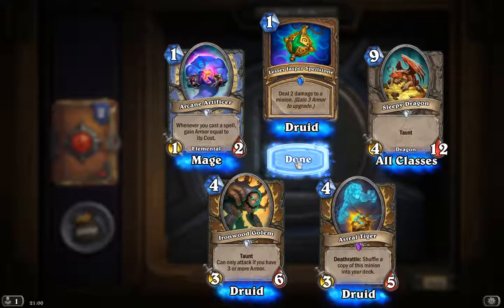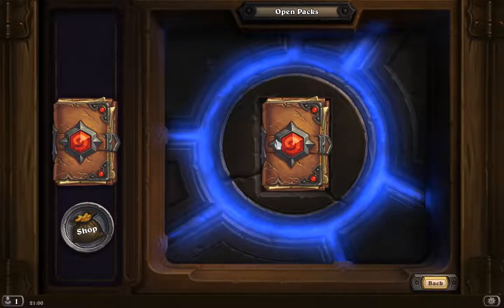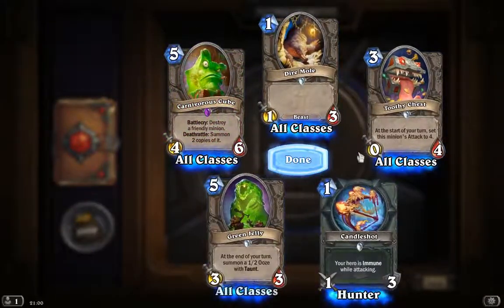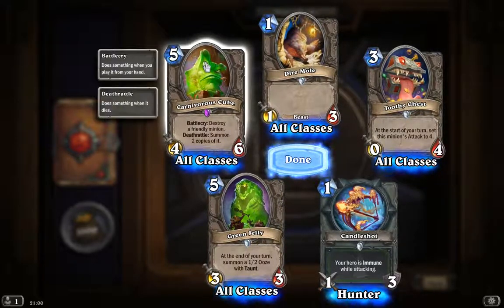That is some interesting one. It's a taunt though, so I guess it doesn't actually need to attack ever — yeah, you could attack, but you don't necessarily need it to. Destroy a friendly minion, summon two copies of it — that's even better than the one I used before. It's a cheaper version as well.